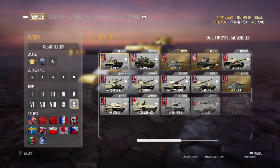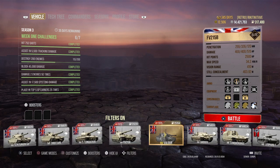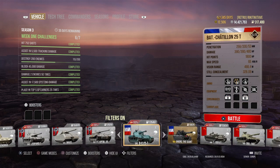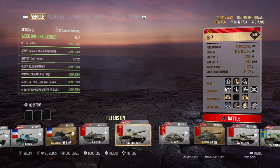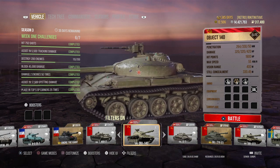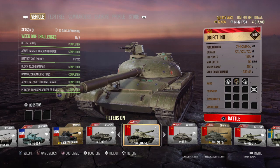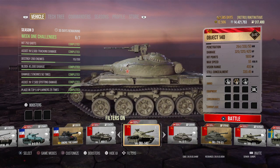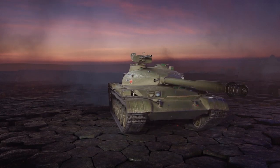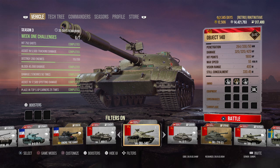You might want to check your tech trees. I've got the Object 140 — I never did the grind for it. I just went to the tech tree and there it was, available for purchase. So I purchased the Object 140. I'm still grinding my tier 5-4 because I still want the T-62, but bonus tier 10 — never played it yet. I need to put a crew in it.